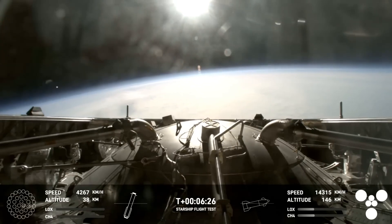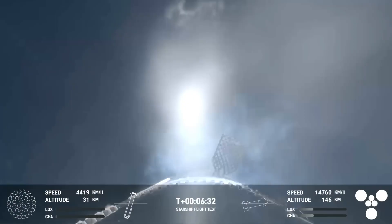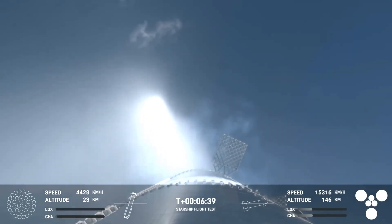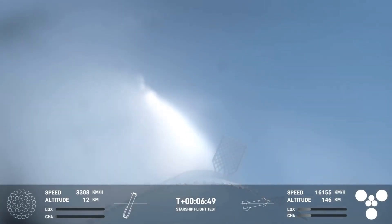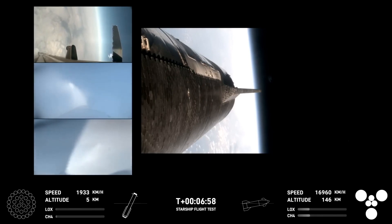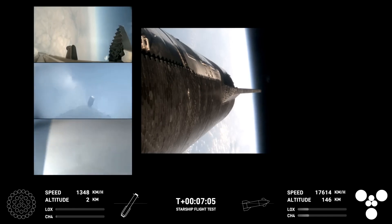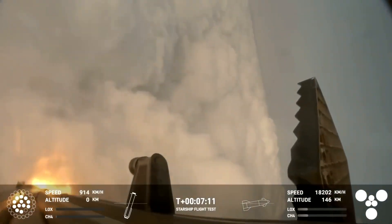We've jettisoned the hot stage, so now we can see this incredible view of Earth as it makes its way back down to the Gulf of Mexico. Right now the booster is using four hypersonic grid fins to guide itself through atmospheric re-entry. We are expecting that landing burn, igniting 13 engines. You can see those grid fins on the left screen rotating and turning to guide the booster.